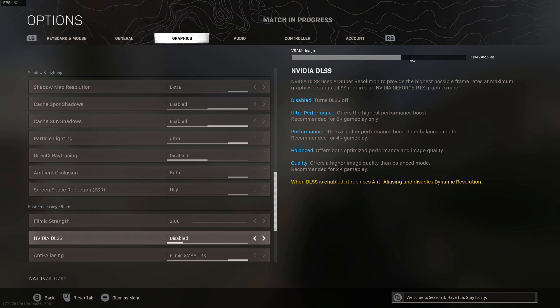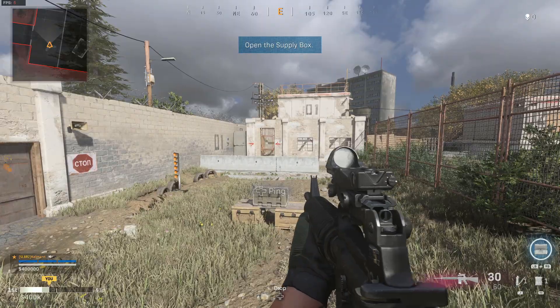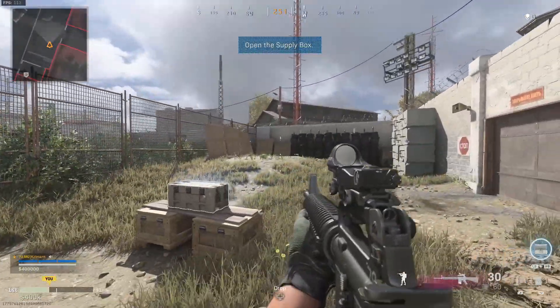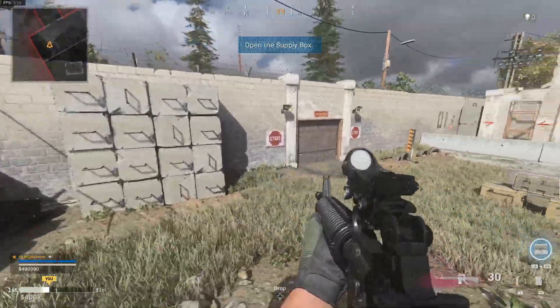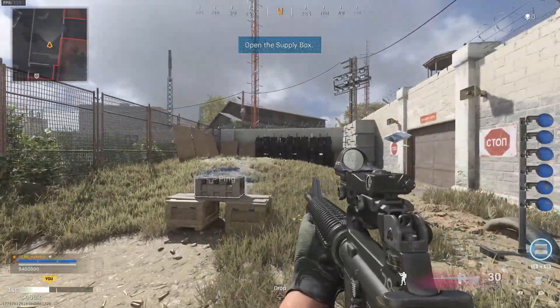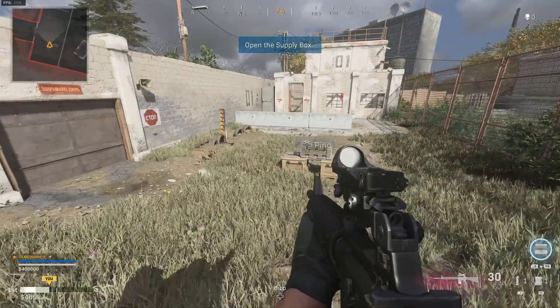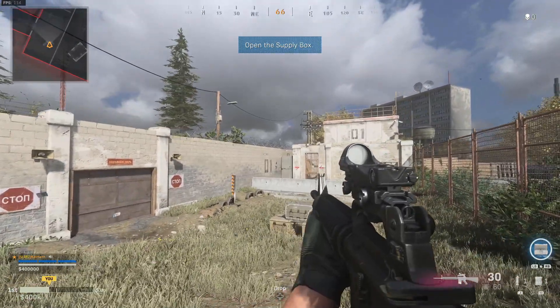Going into the graphics options and down to DLSS, for 4K they recommend performance mode. Setting it to performance — give it a second to sort itself out — and you can see the frames per second shoot up. Instead of 65 to 70, we're now getting around 110 up to 120 frames per second at 4K, staying well above 100. That's almost double the frames per second just by enabling one setting. At 4K, that is well worth trying — a massive jump.